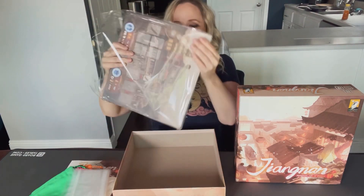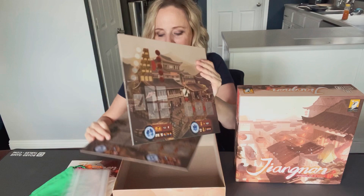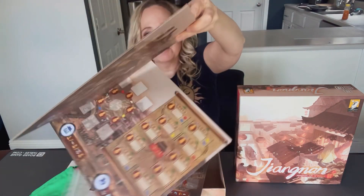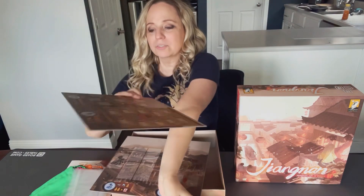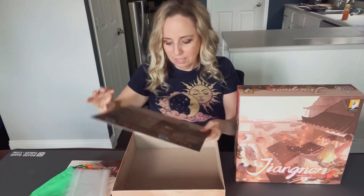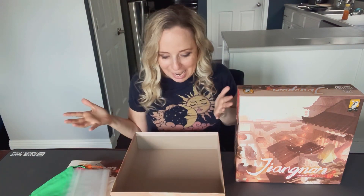And then look at this — I'm digging this. Let's see how this opens up. Looks like this is going to be our city that we go and visit. Look how beautiful that is. There is a front and back — we will find out which side we're doing for what. There's three of these here. I think that is our main playing board for everybody. And again, that artwork is gorgeous, just gorgeous. So that is everything in the box.